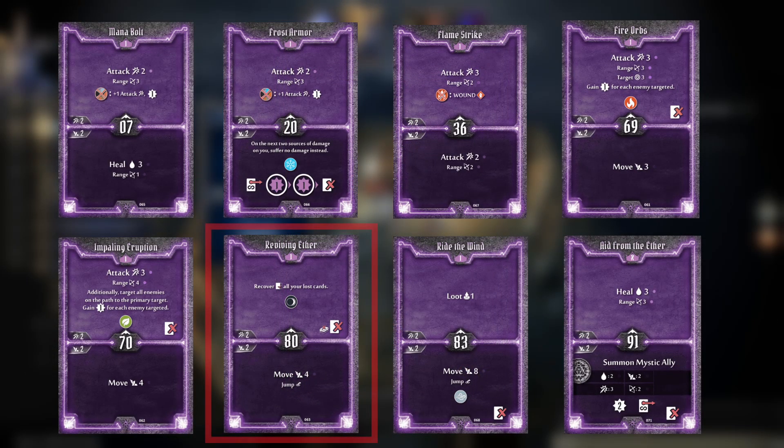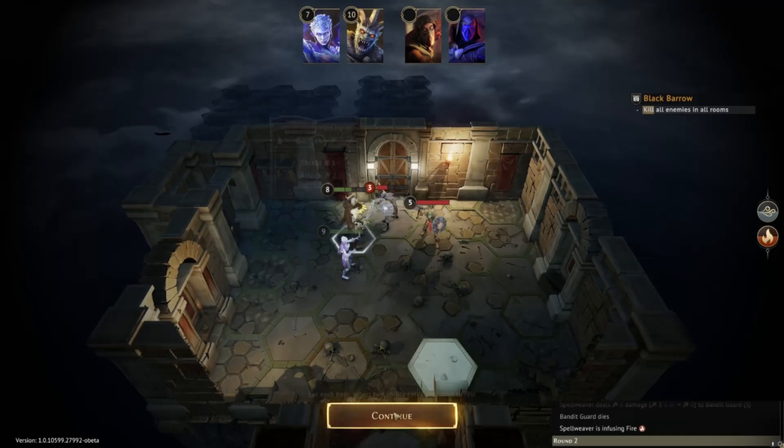And finally, Reviving Aether — the glue that holds everything together. A great movement action on the bottom until the time is right, and a card we absolutely cannot lose to a rest action or damage. Protect this card at all costs.